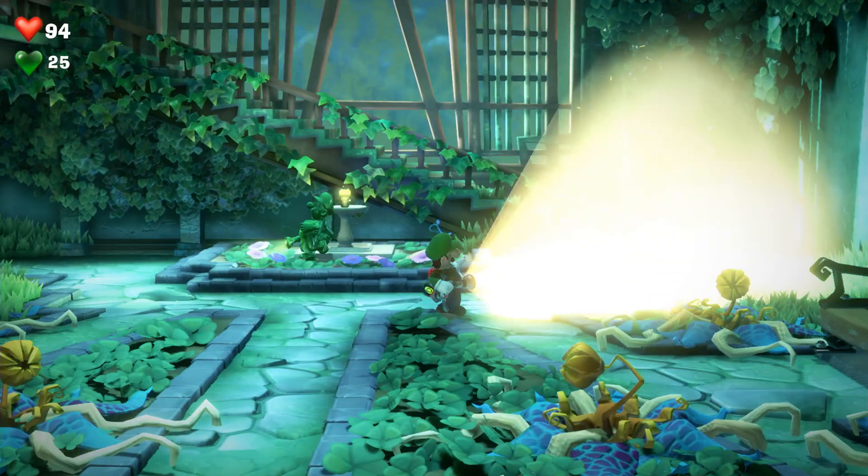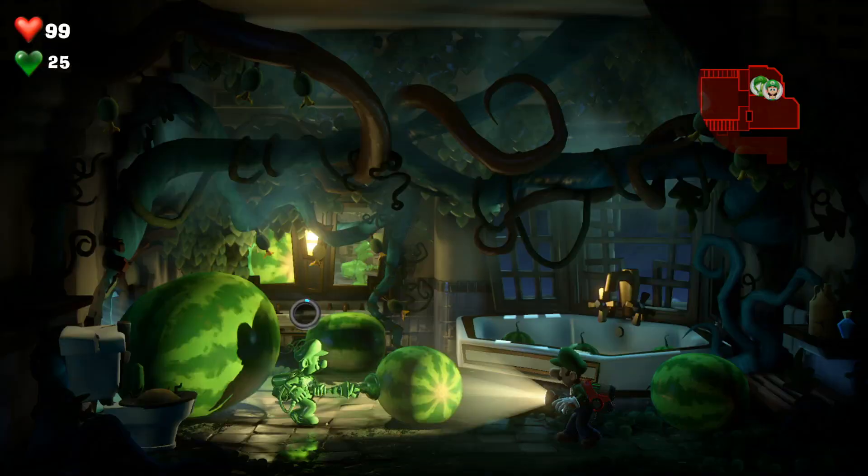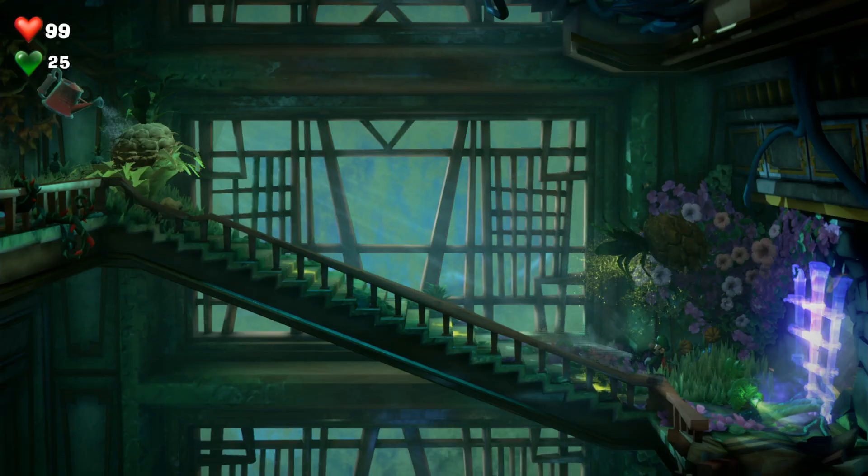In our time with Luigi's Mansion 3 here at PAX, we saw a new section of the game that wasn't shown at E3. The way they're describing it is each floor has a different theme, and this one in particular was the garden theme. So you're dealing with giant watermelons and explosive pineapples — ones that bounced up and down.